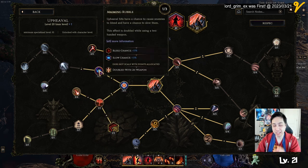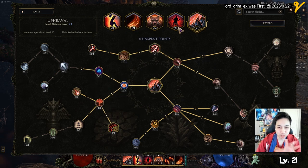I have this node just because of the bleed. It doubles with two-handed weapons, but we're using dual wielding for this build, so you can ignore that.